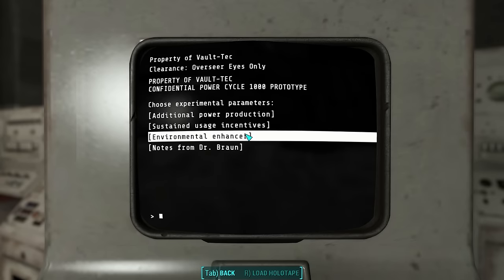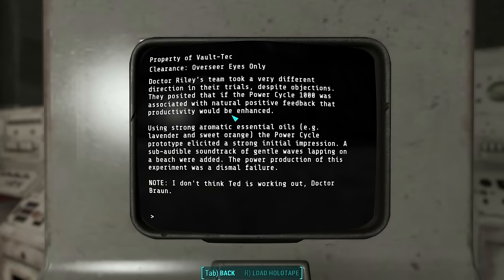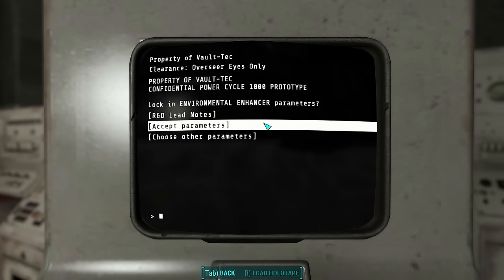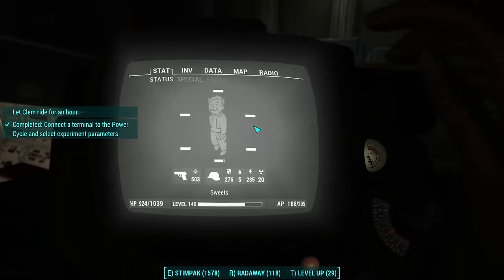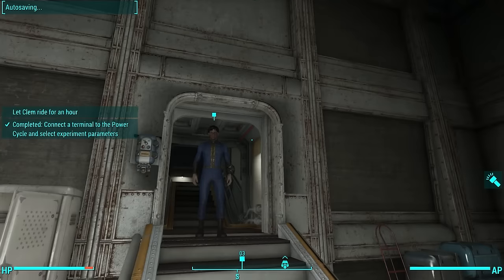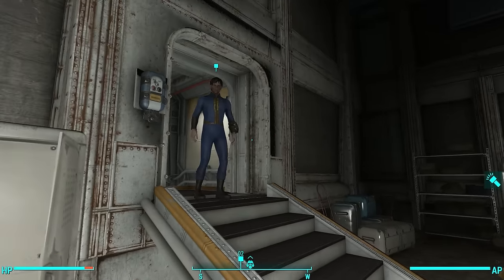So the final experiment is the environmental enhancer, and this is so silly — it basically just fills the room with lavender and sweet orange and absolutely nothing happens. Since we're not animals, we're going to accept that one as the experiment. And now that we've accepted an experiment, good old Clem is going to come on down and board the bicycle.